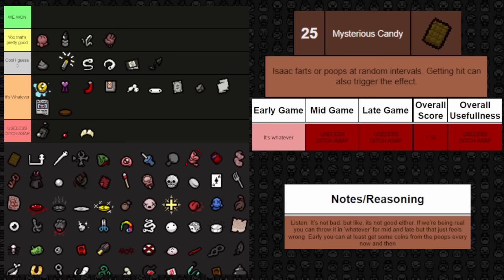Next up is Isaac's Head — it spawns Isaac's severed head as a tear-firing familiar that fires piercing tears. The damage it does is very minuscule — I think it's even less than Brother Bobby — and the fire rate is also minuscule. Despite all the negatives, I have it marked as cool early game since the small amount of damage can help slightly when you have no other damage items at all. I was probably being generous; it could go in whatever early game. It falls off to whatever mid and late game. Not completely useless since it does some damage, but nothing worth writing about.